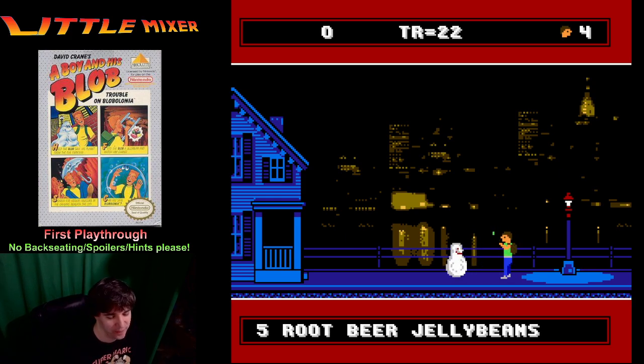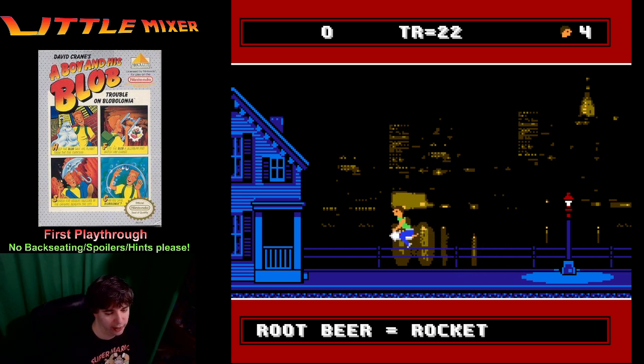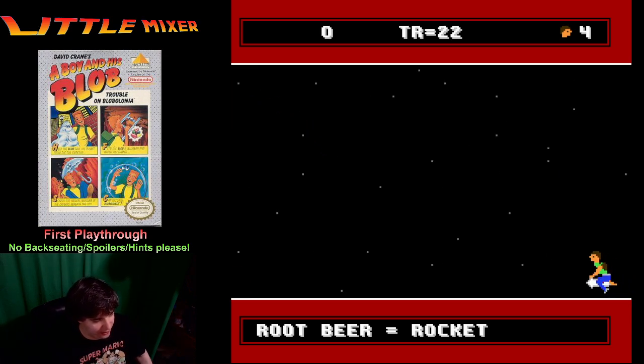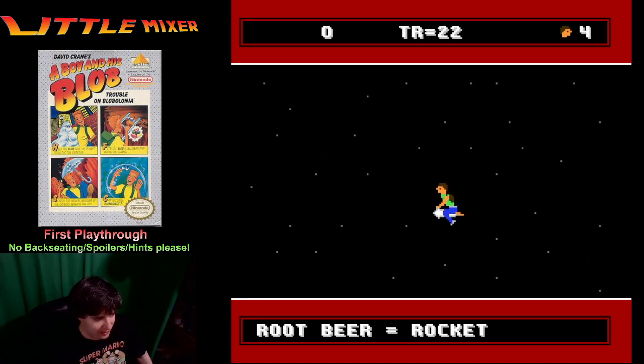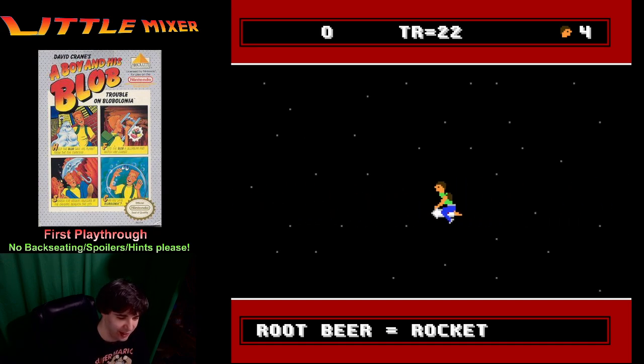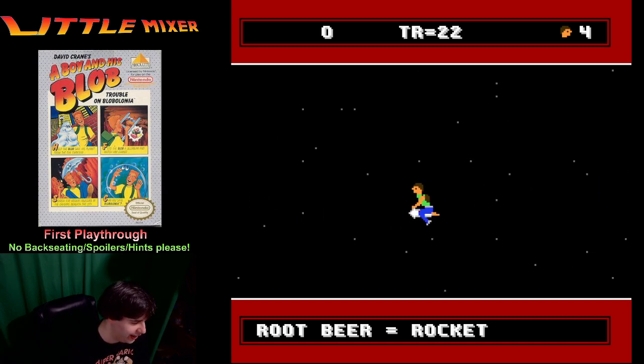Root Beer — Bark's Root Beer. This ought to be good, right? A rocket! Oh, this is how you get to other worlds. I remember this. How is a kid breathing in space? How is this happening? This is unrealistic. I don't like it.